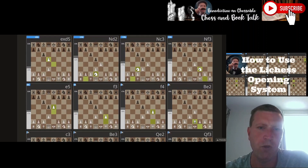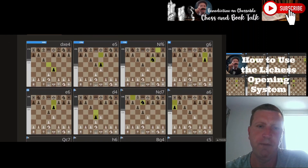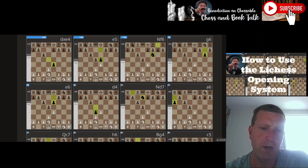After D5 you can see the percentages of how White responds — visually, rather than having to look at the database and calculate it yourself, it's done for you. In this position, the correct setup is to bring the knight to D2. The idea is that if the pawn takes on E4, we recapture with the pawn so the queens don't get exchanged, and you can do either a fianchetto setup or bishop to E2.